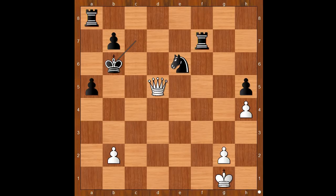If king takes on b6, then queen takes on e6 check, and after king to b5, queen takes on f7. And if the king goes to c8, then again queen takes on e6 check, forking the king and the rook, and when king goes to d8, queen takes rook.